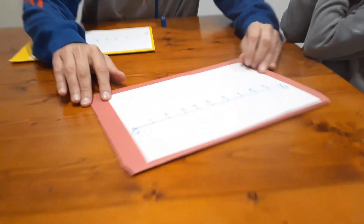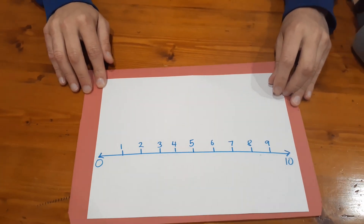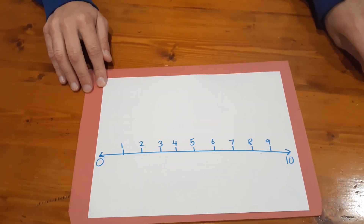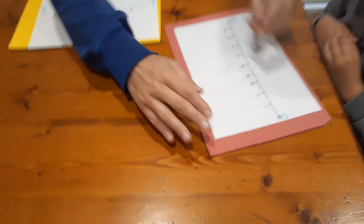Each player will need a game board. The game board is just a number line that we've drawn that goes from zero to ten. Part of the learning could be that eventually you get the student to draw the number line themselves.